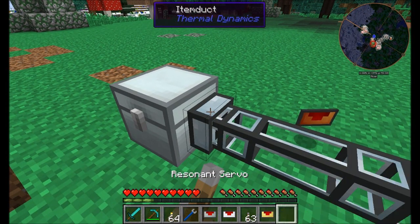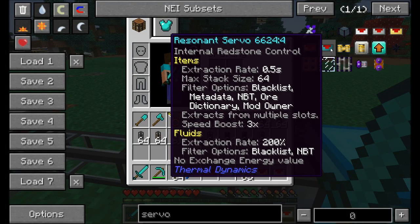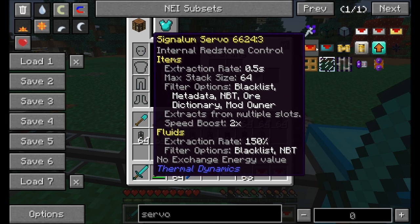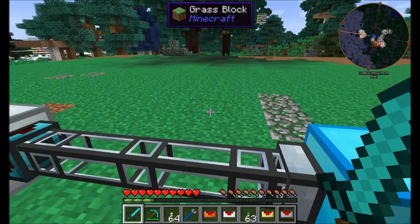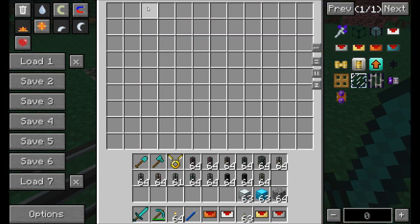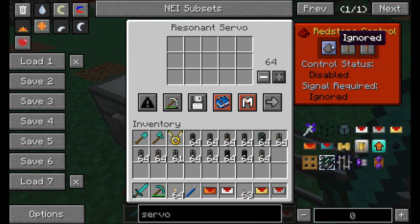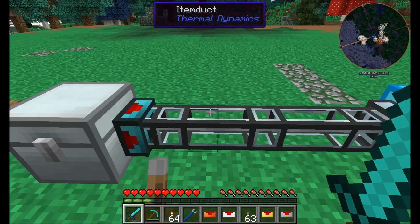The final upgrade is the resonant servo. It's pretty similar to the signalum, but the main difference is the speed boost it gives items — speed boost 2x on signalum versus speed boost 3x on resonant. That means it pushes items through the pipes that much faster. You'll notice they're zipping through the pipes even faster than before.